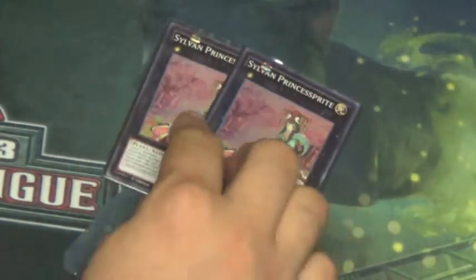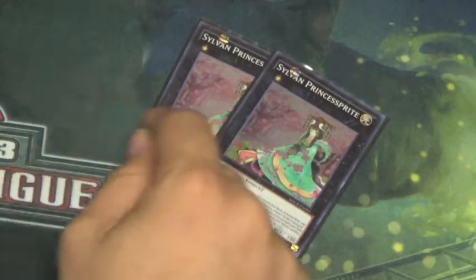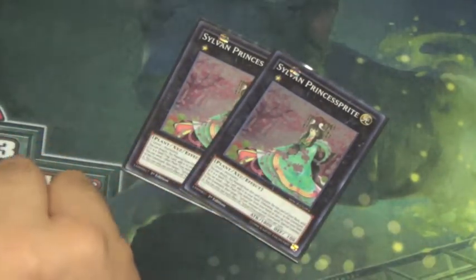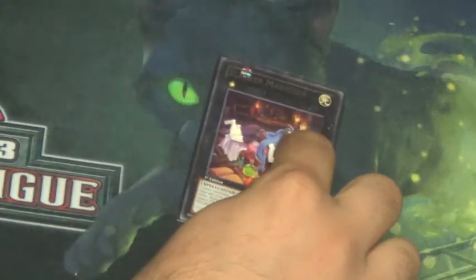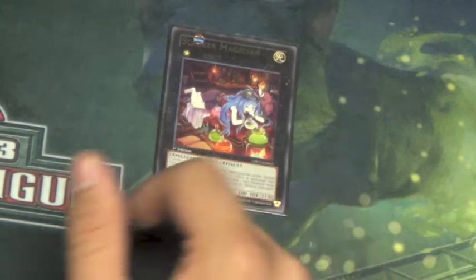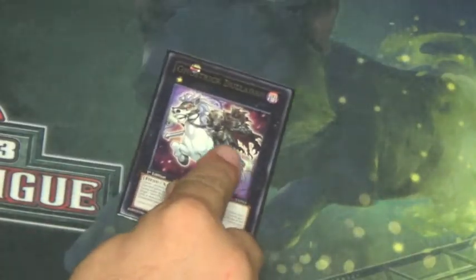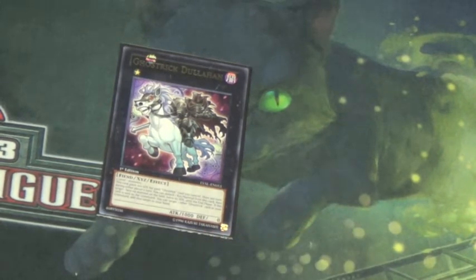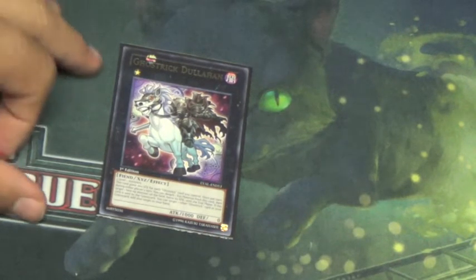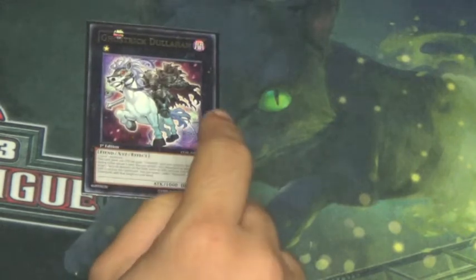We run two Sylvan Princess Sprite since there are a lot of spell cards in this deck and it's nice to see them early. She has a higher attack for a rank one at 1800 and provides play starters. We also run one Slacker Magician — it negates cards targeting other cards and can destroy them; it's a good defender. Rounding out the extra deck we have Ghostrick Dullahan, which can halve an opponent's monster's attack — there are applications with BLS, so it's serviceable.